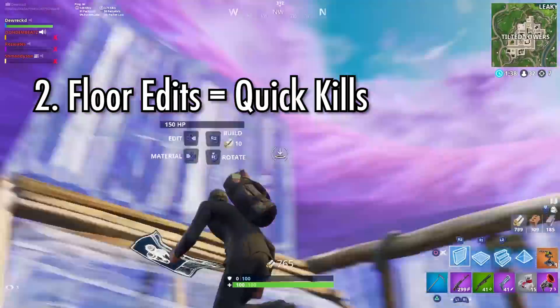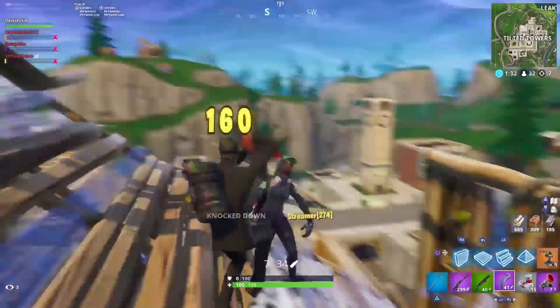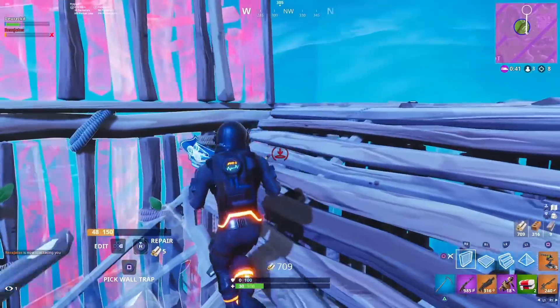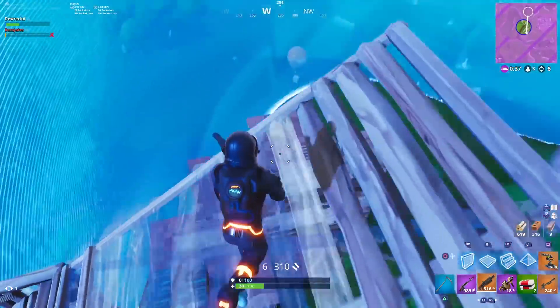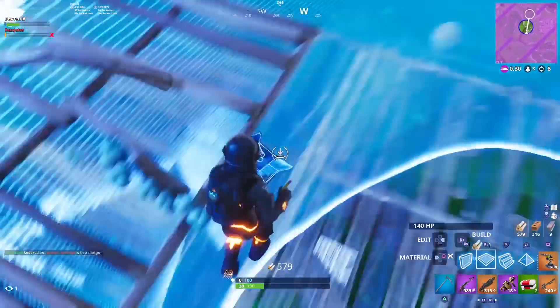For number two, you're going to work on a quick floor edit followed by a shotgun shot. Whenever you're holding high ground, a lot of enemies try to retake high ground with a scissor ramp. All you need to do is floor off your enemy as they push up on you. They're going to stop in their tracks, reset, wonder what happened, and then try to build up another way almost immediately. So as soon as you floor them off, you can usually edit through immediately and shotgun them before they have a chance to react. Easy kills.